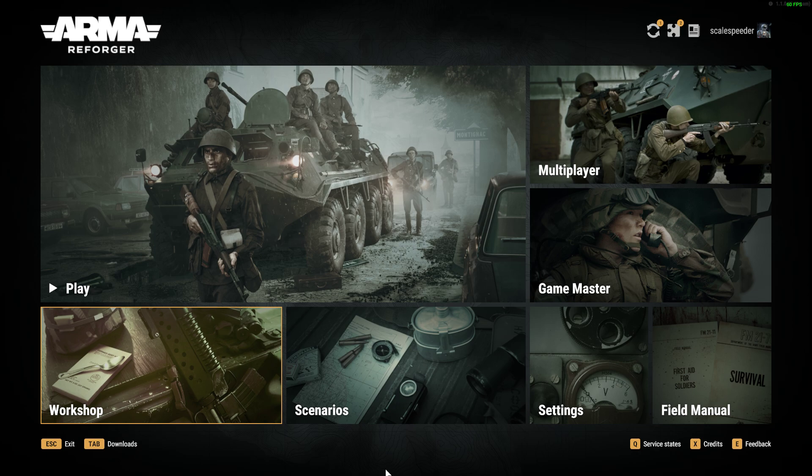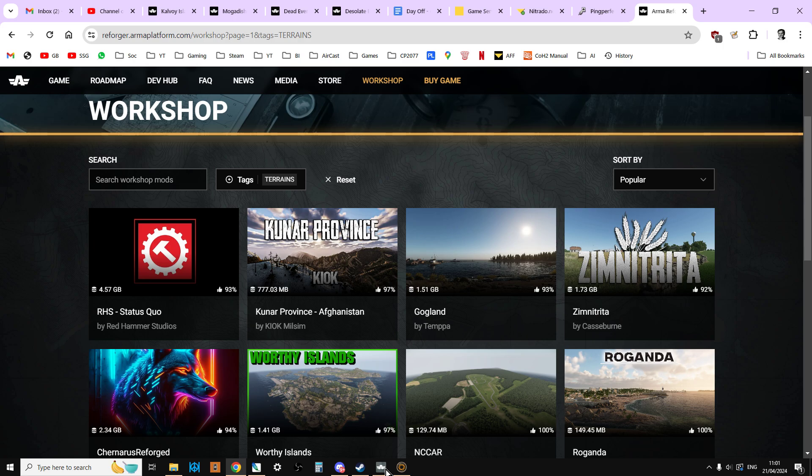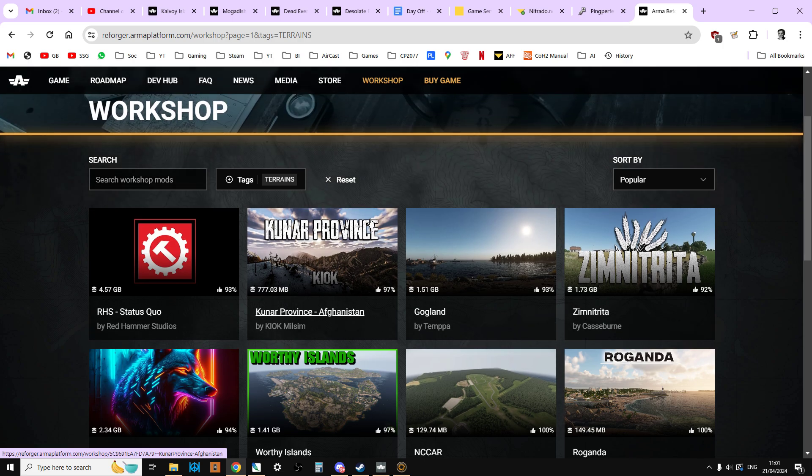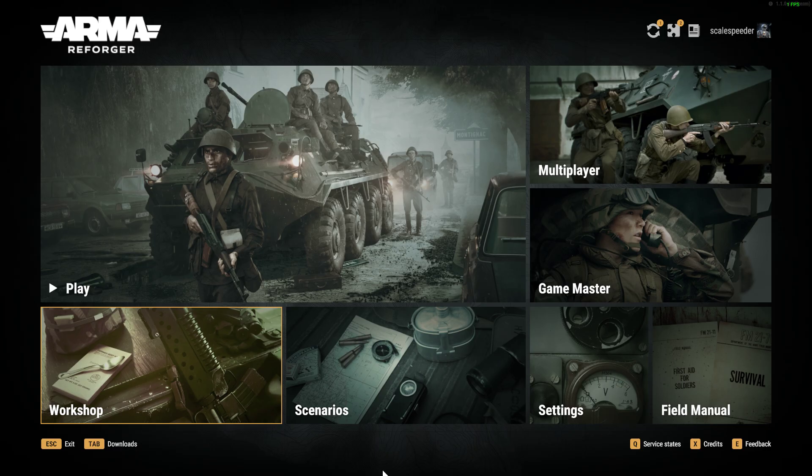If you go over to the online workshop - I'll put a link in the description below - and change the tag to terrain, there's loads of stuff now. There's some really amazing work on there, and hopefully I'm going to be able to highlight and showcase some of these maps over the coming weeks as well. But back to the subject in hand - PC first, then we'll look at Xbox.